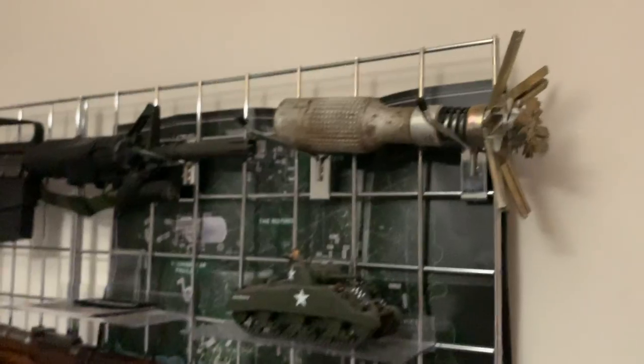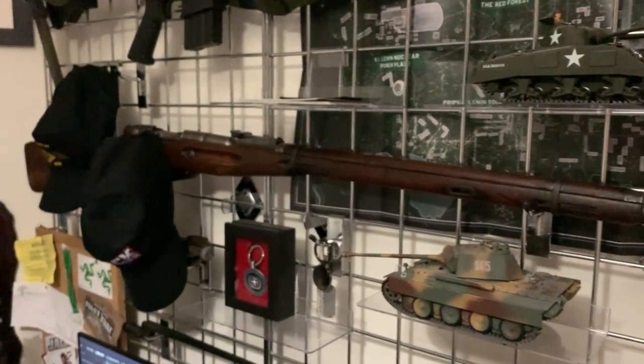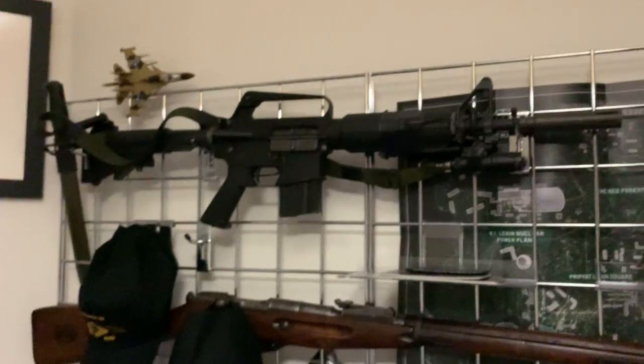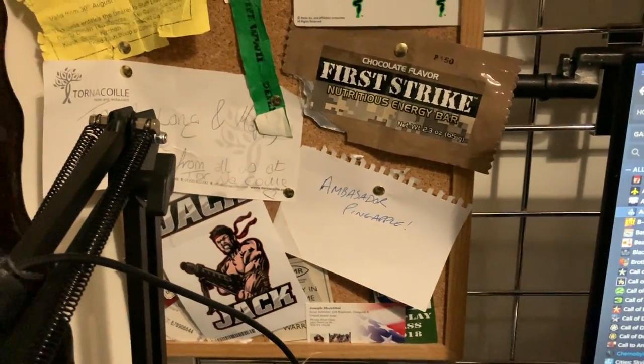I've got some P-tabs and what I think is like a bomb. I've got some models, a nice little original inert Mosin Nagant M1930 there, a nice little airsoft XM177 E2 that I used to use — it's now broken so it's a display piece. There's a little airsoft P90, a Mosin bayonet, a jack hat, and it's hiding a little smoke bomb. And there's some Chernobylite stuff from when I backed that on Kickstarter, and a bayonet over there.